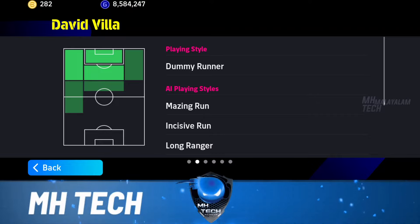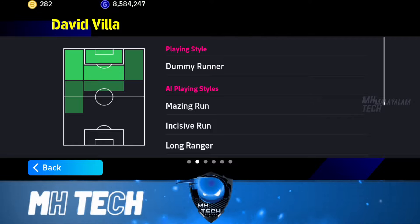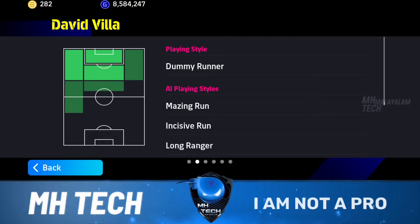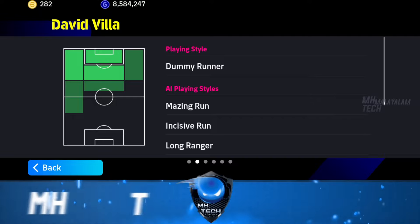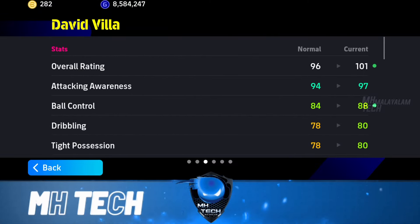If you don't have a dummy runner, click on the middle of the attack. If you have two goal poachers in this position, if you have goal poachers in the middle of the midfielder, you can keep the dummy runners in the middle of the midfielder. So if you have a clean attacking, you can help the dummy runners in the middle of the midfielder.